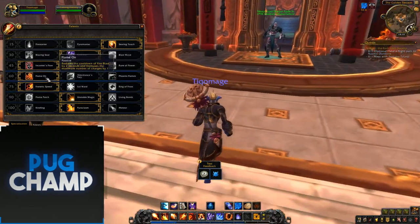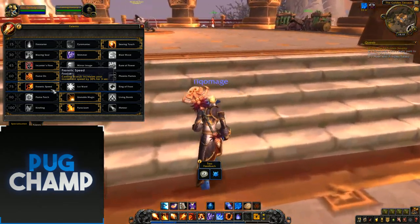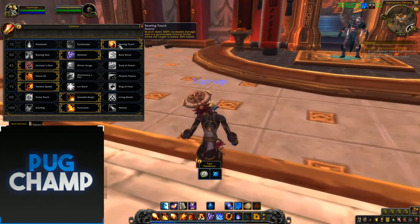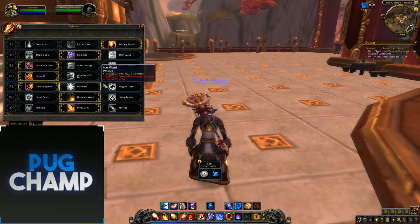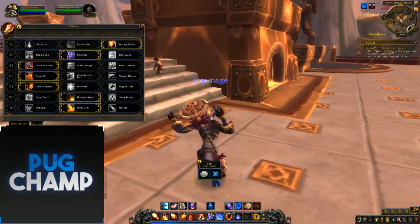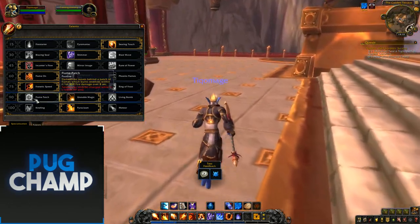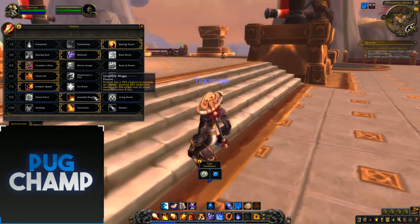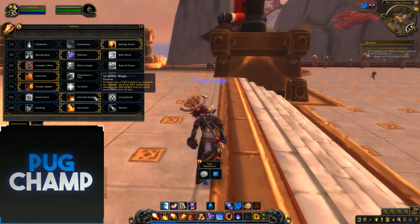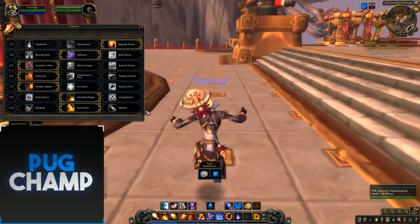Next, I take Frenetic Speed because when I Scorch at 40% health I'm going to be moving as well, which is really good. Ice Nova and Ring of Frost don't really get the use out of them. For the next tier, Flame Patch is the same as it was in Legion — it leaves a patch of flame behind after you Flamestrike. Living Bomb is the same. I just take Unstable Magic, where Fireball has a 25% chance to deal 40% additional damage to the target.